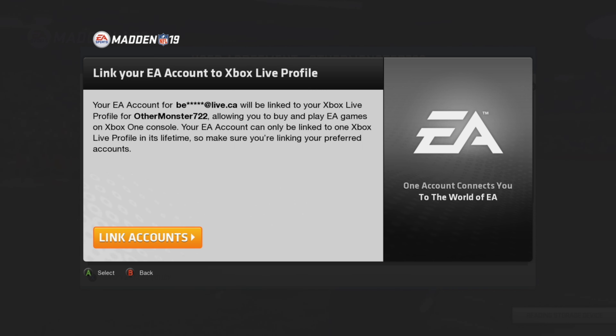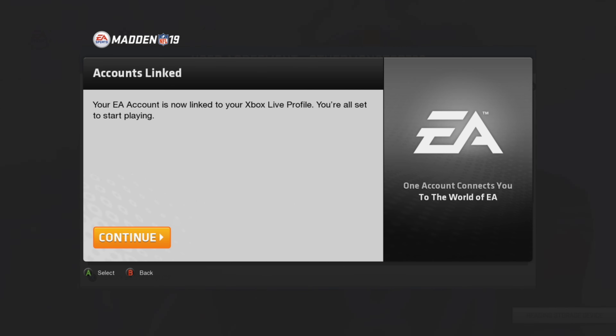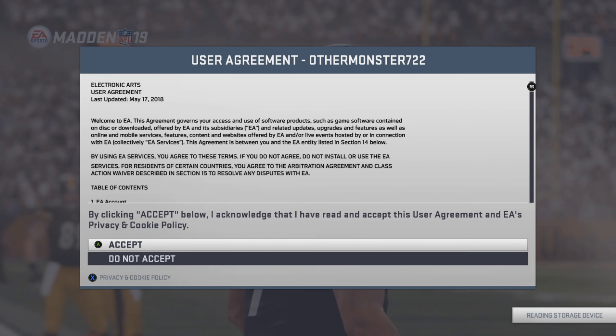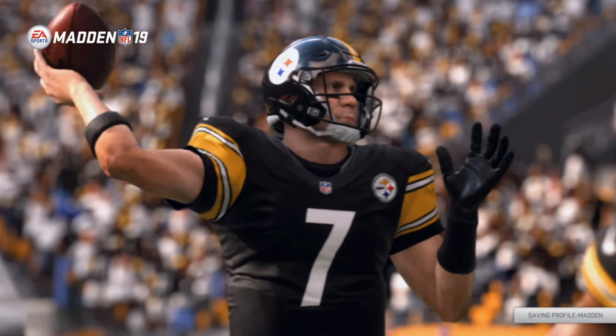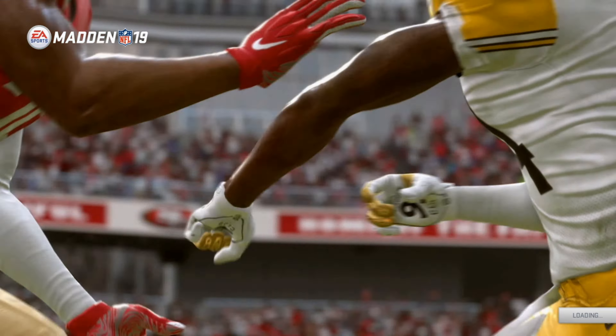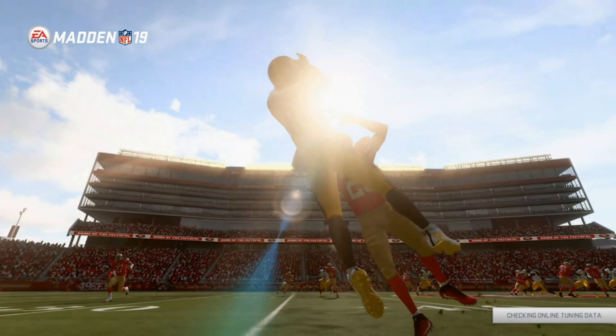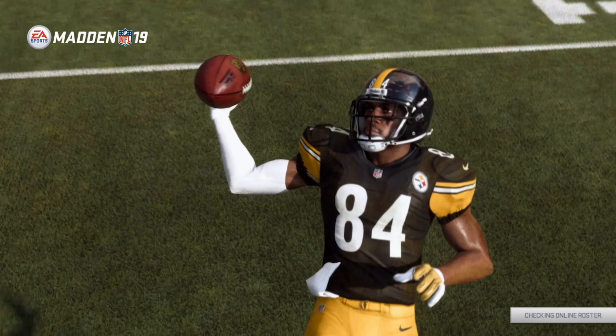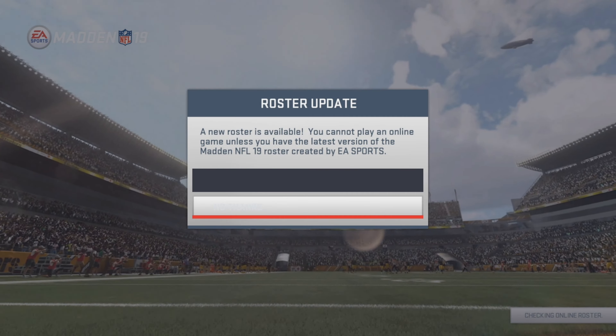Madden 19 is available on Xbox Game Pass right now, and this is the method used for all the other legacy award achievements in other Madden games. Load up Madden 19 and start the game. If you haven't connected an EA account to your Xbox profile, the game will prompt you to do so. If you already have an EA account, just sign in; if not, create one.